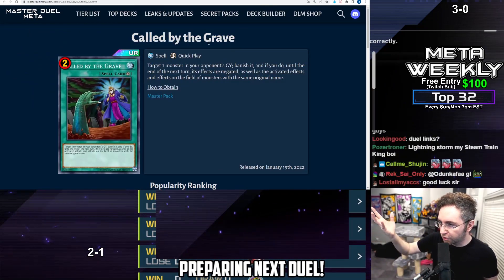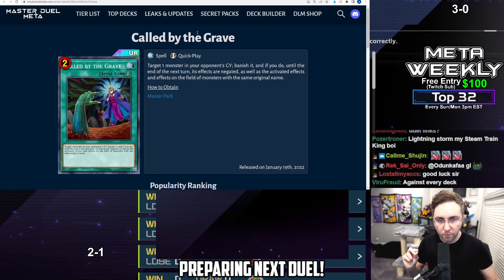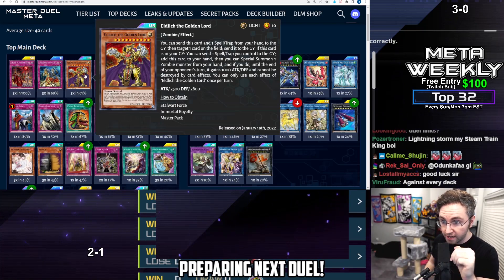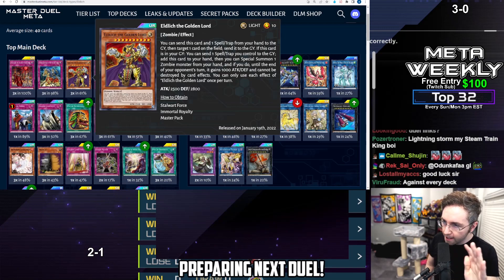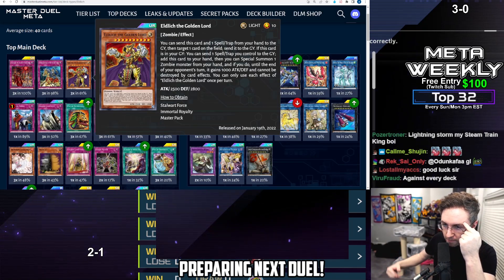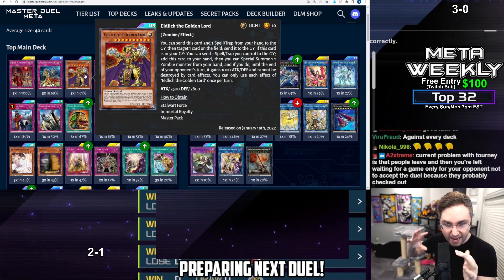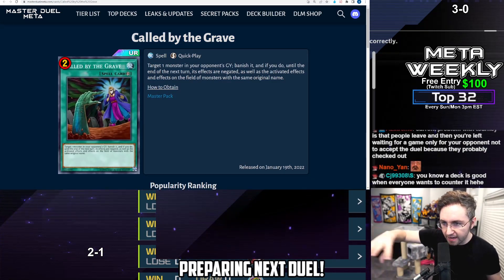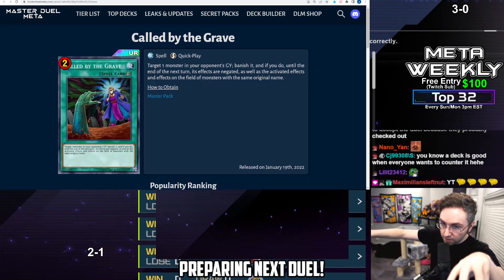Called by the Grave is already one of the most popular cards, but it's great against Eldlich and all other decks. Target a monster in the graveyard, banish it, and negate its effects. When Eldlich activates to destroy a card on the field, you Called by the Grave banish it — it can't summon onto the field, and you also negate its destruction effect. If you Called by the Grave an Eldlich early in their turn, they're often not smart enough to remember — so when they use their second or third copy of Eldlich, that's also negated for two turns. Called by the Grave is just good against every top tier deck.